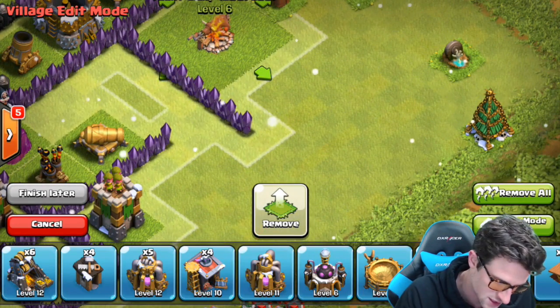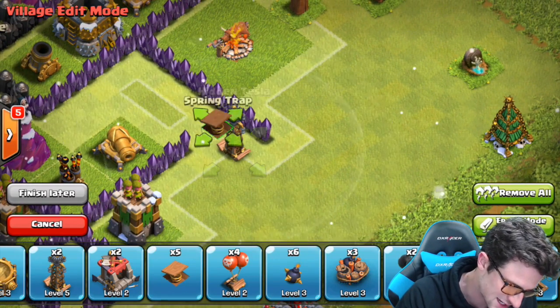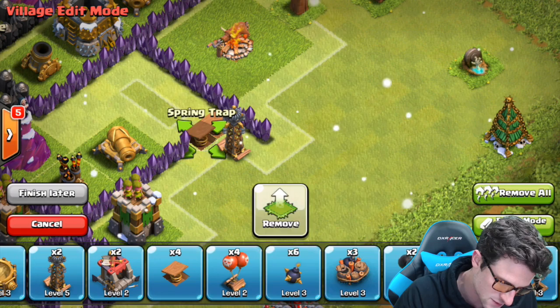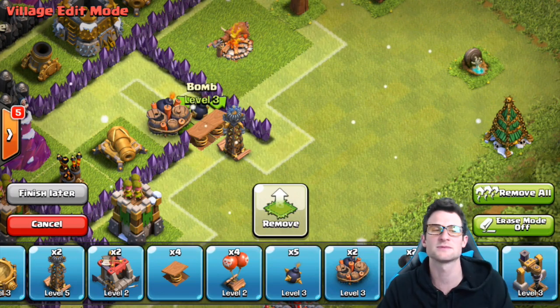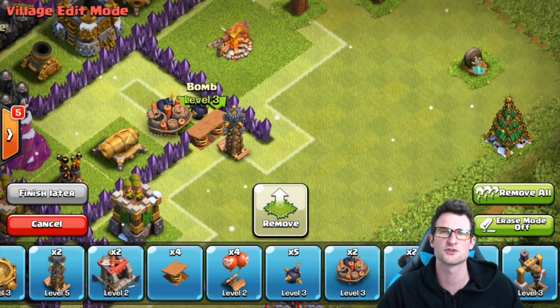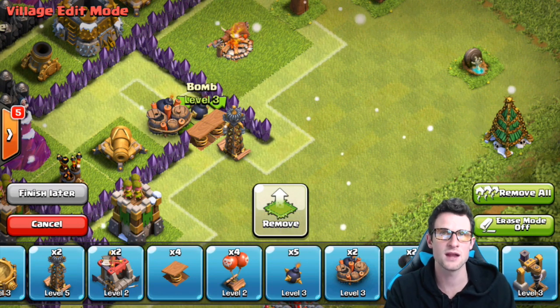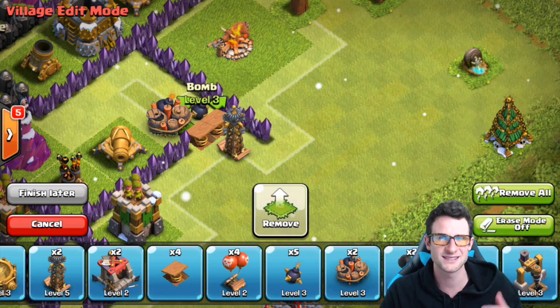Now we can bring in our last defenses, which are our Teslas and our traps. So we're gonna throw a Tesla right here, and then one and two spring traps. And then we're gonna bring in one giant bomb and one regular bomb. The spring traps are in front of the bombs because that way the troops get flung away, and then the rest of them explode — otherwise they explode and they just have half health. You always got to do that, otherwise you're wasting damage.